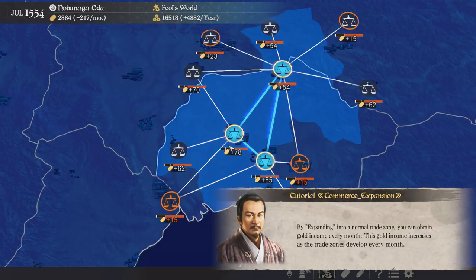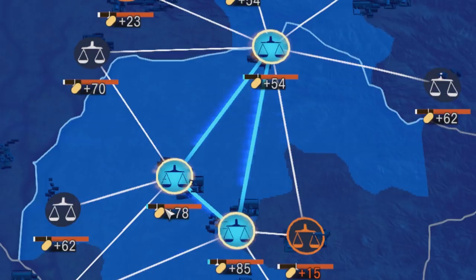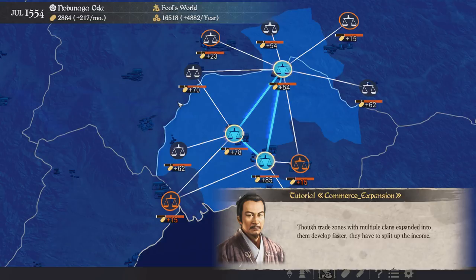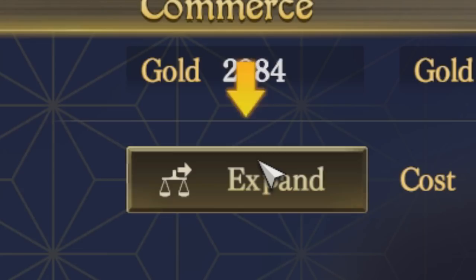Okay, so this is the trade screen. We control a few nodes at the moment and we can expand into others — that's how we get gold coming in every single month. I do need more to supply my forces. Looking at the map I think we'll go for the one with plus 62 and we'll expand.